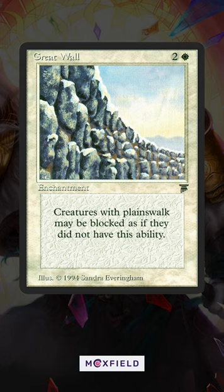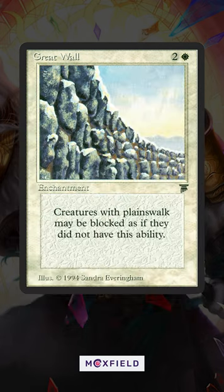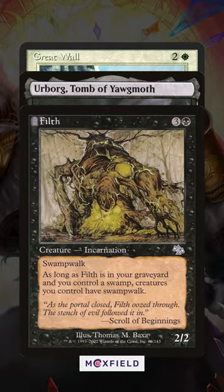Unless we hack it. Magical Hack lets us replace one basic land type on a card with another, so we can hack the wall to prevent Swamp Walk, for instance. The Urborg Tomb of Yawgmoth Filth combo does see some play in our format, so it could shut that down. Pretty niche, but not useless.